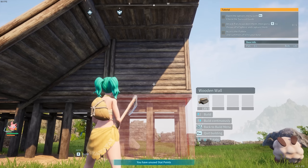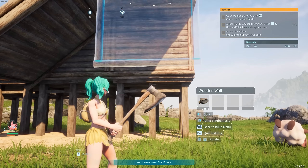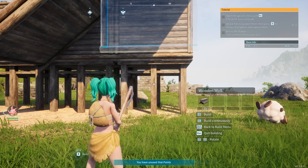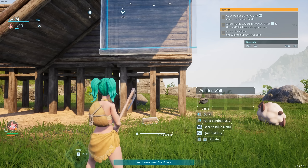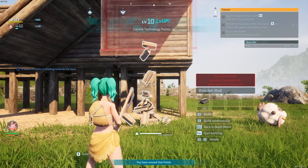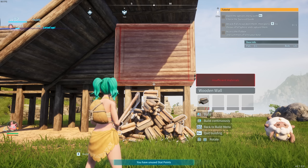We need wooden stairs — that goes right here. Getting the placement right is a little bit difficult; you have to kind of stand underneath it. What is this unorthodox structure? The beginning of a house? A piece of modern art? No — this is an unlimited XP machine. Build another wooden wall and place it right in the middle — you kind of need to focus your mouse on the foundations. The beauty of this is you're about to place a structure that cannot be placed.